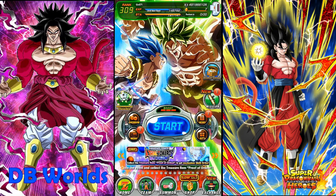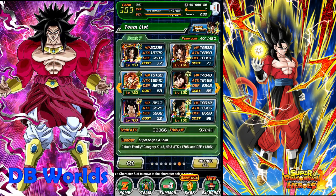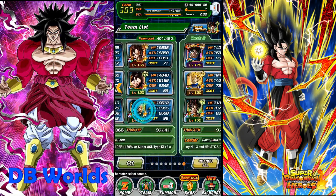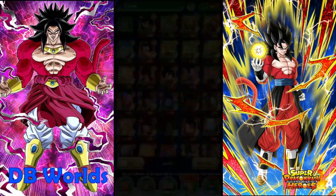Leveling up is actually super important in Dokkan in the sense that when you start out, you only have a team cost of about 150, and you cannot support too many high-ranking characters on your team. As you can see, my team cost is 480, so I can afford to have all these characters on my team. But if I was at an earlier level, like 150, I would not be able to fit even half of these on my team.